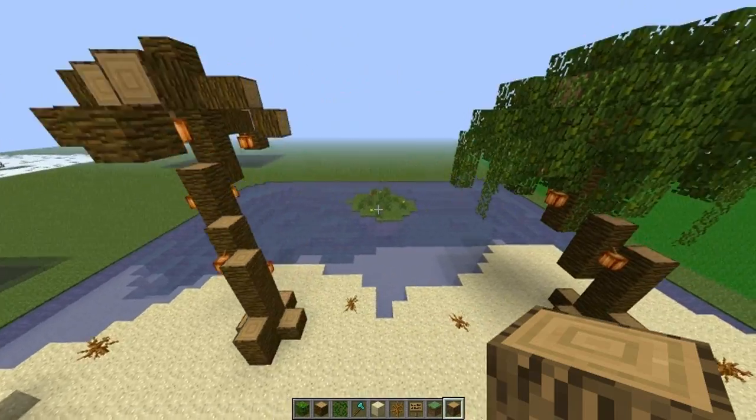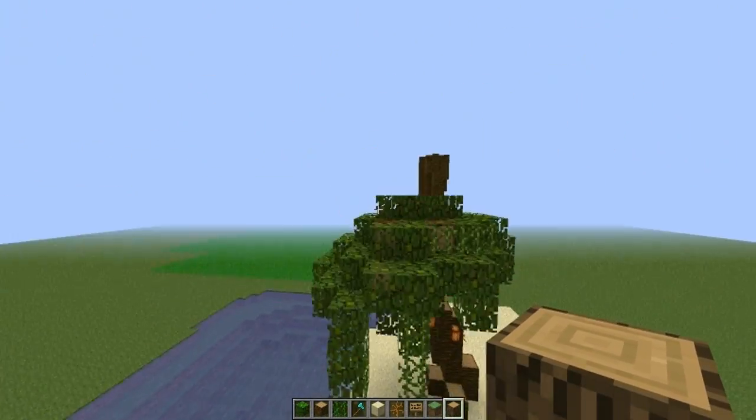We also have a beach-themed coconut tree. I didn't know exactly what to use, so I put cocoa beans — I really like this a lot.